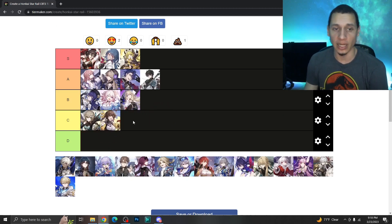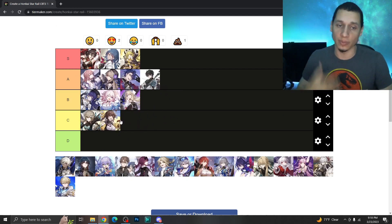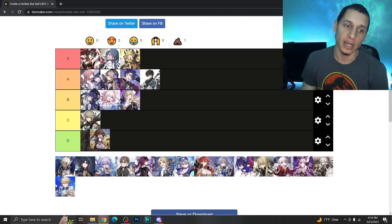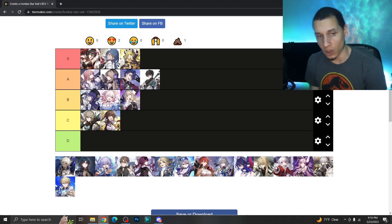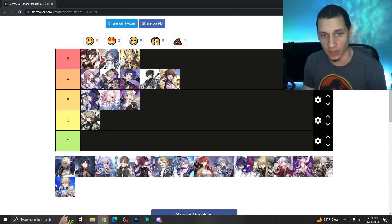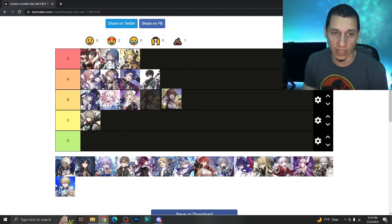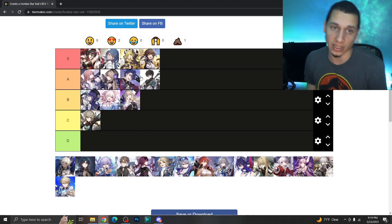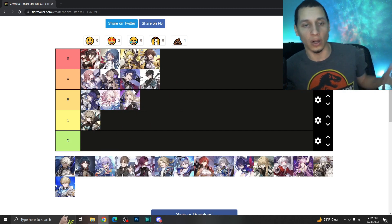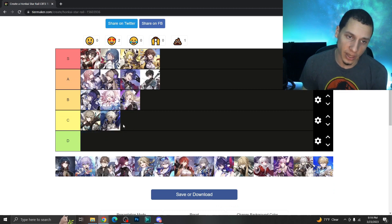Sushang is a physical single-target damage unit who can take extra turns with her ultimate — she can act, use her ultimate, then act again, effectively going up to three times. Her ultimate also enhances her skill to deal more multi-hits, which helps with breaking, and she gives herself a speed buff to take even more turns. Because she can take extra turns on demand whenever she gets her ultimate, which makes her feel similar to a five-star, I'm putting her in S tier.